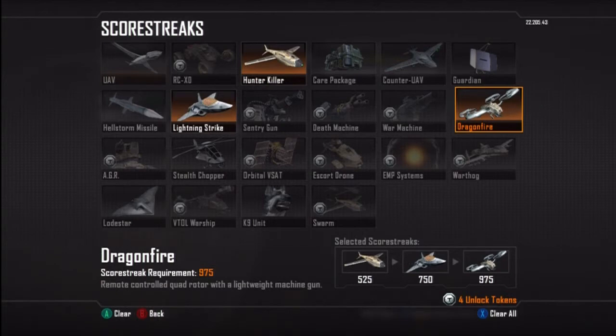I usually run UAV but today I wanted to throw on Hunter Killer. Hunter Killer is awesome — I haven't gotten a quad yet but I'm going for one. Lightning Strike I love; it's basically mortars except better and I actually get kills with it. And Dragon Fire — I can almost definitely get 13 kills with the Dragon Fire every time I call it out.